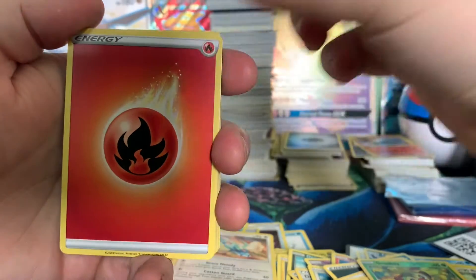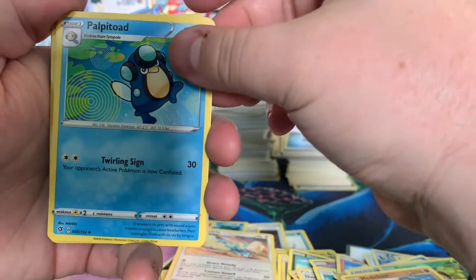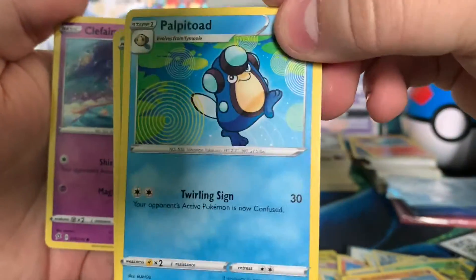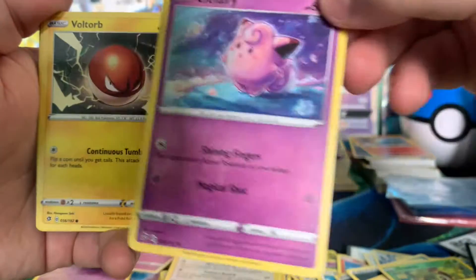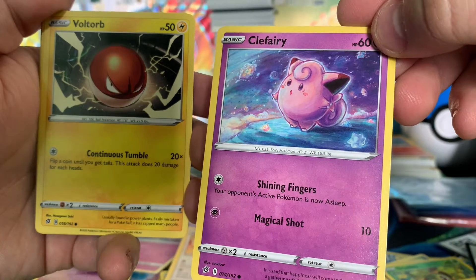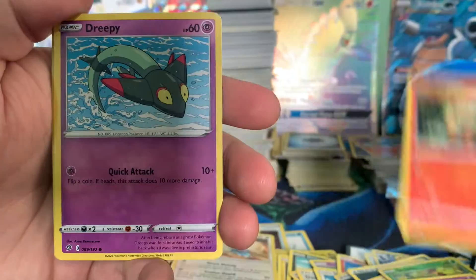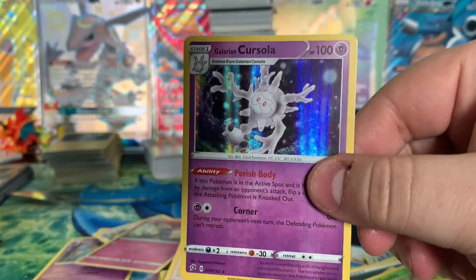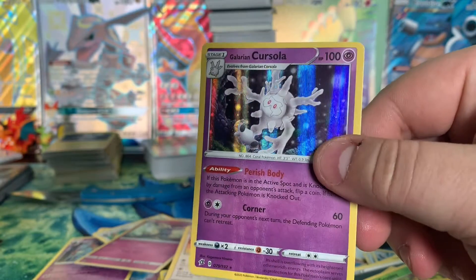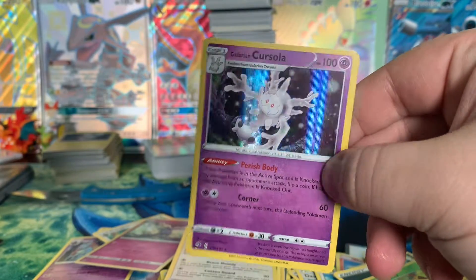Fire Energy with a sweet little swirl on it. Machamp. Big Moray Eel. Politoed with some things growing on his forehead — he should probably go to the doctor. Poliwag. Clefairy — that's a cool Clefairy art, he's like in space with a whole bunch of things around him. Growlithe. Dreepy. And on the end, we have a Galarian Corsola. That's a cool card. I like it, I'm into it.